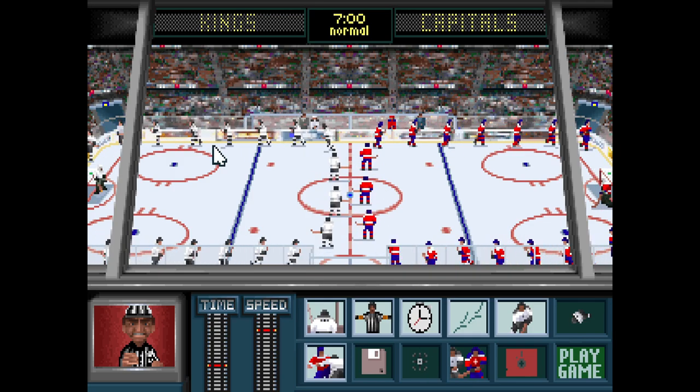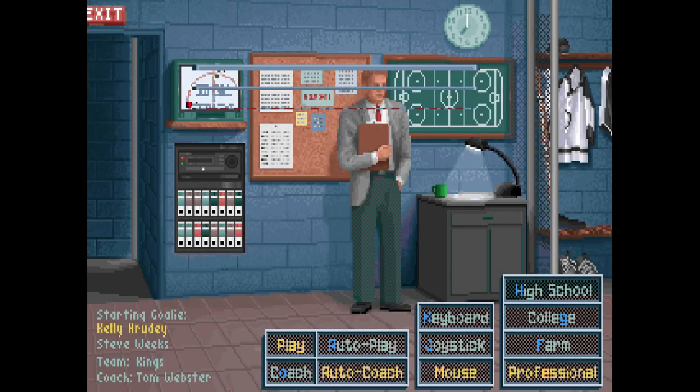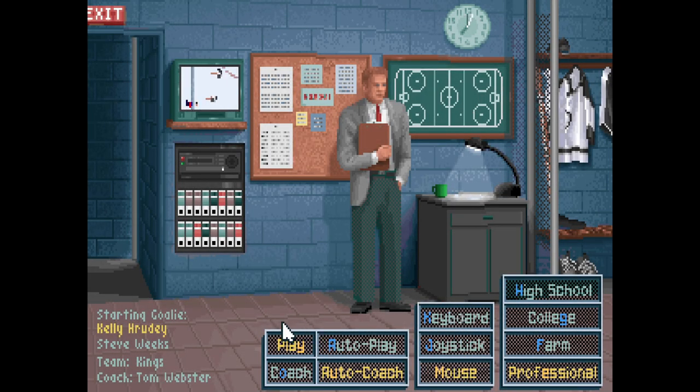We also have the ability to change the home and visitor locker rooms — let's just enter a random code. Oh, it was correct! Amazing. There are instant replay files and all kinds of options here that you can change. I could look at instant replays, coaching clipboard, play editor, color selection and so on and so forth. But I don't know enough about hockey to really make a determination about all this.